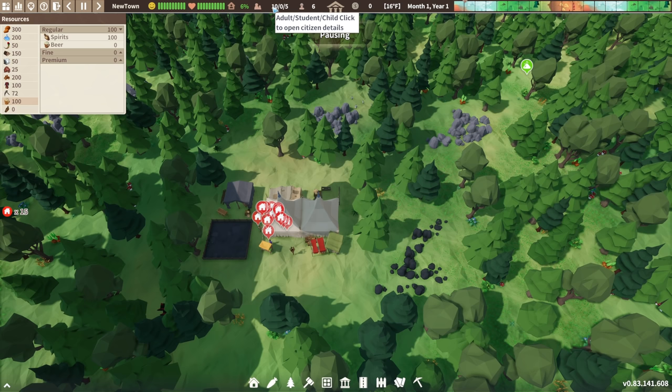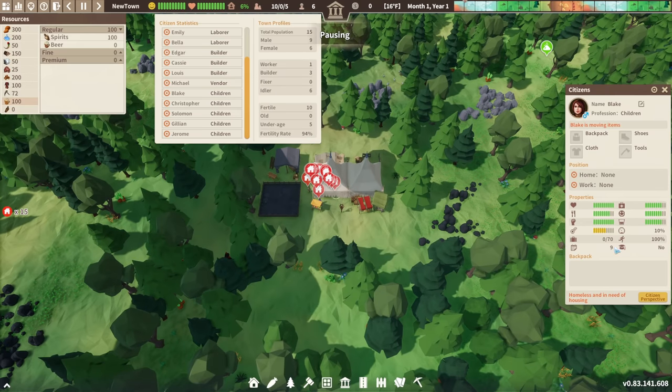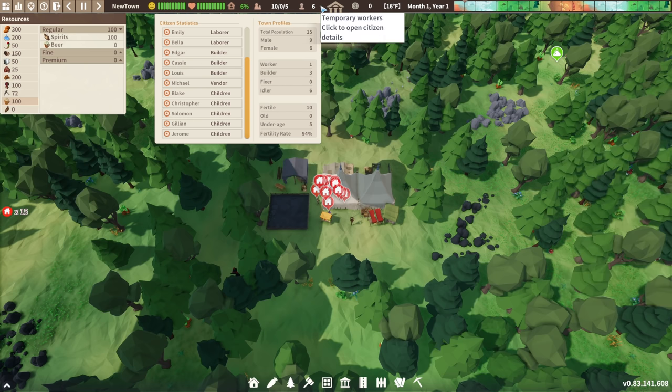This tab shows your population: how many adults, students, and children. For example, Blake is nine and could be going to school, but I don't have a school yet. Your adults start with an education, but children who never go to school won't be educated, and there are disadvantages to that later on.